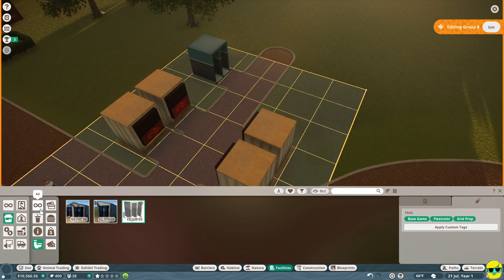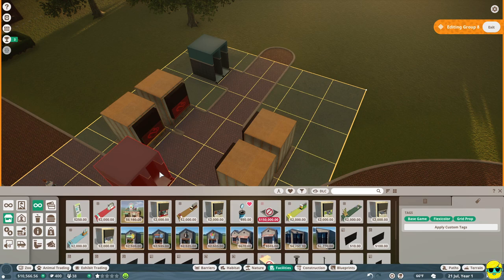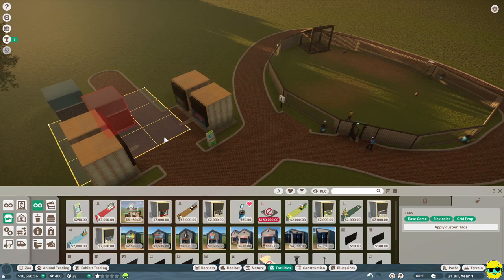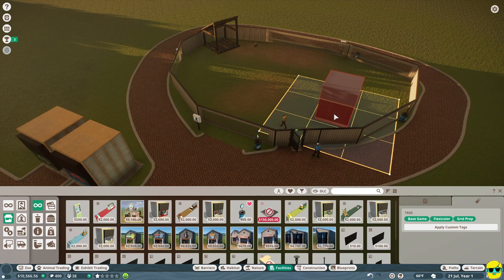One other thing you can build - if we go back to guest facilities and go to all facilities - we might want to build a place for people to sit down, but it doesn't go in guest facilities. I'll show you where that is in a moment. But before we do that, I'm going to exit the group that we were building over here. We need to build some more stuff to make our habitat complete.